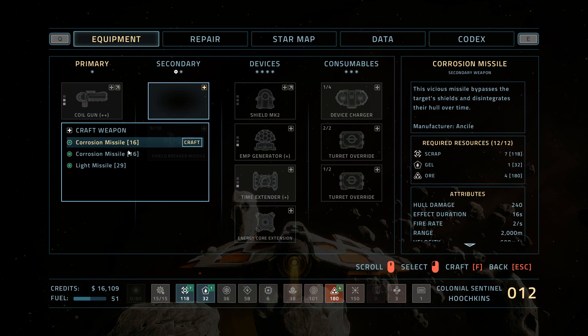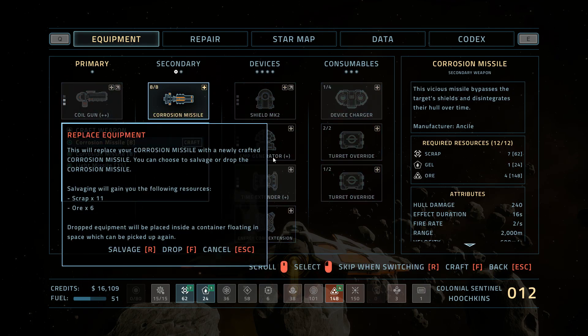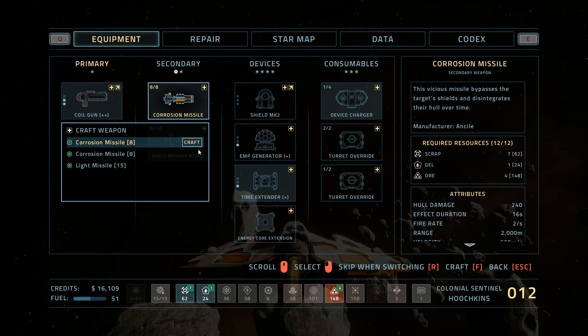You can actually craft stuff here. You can pick up all kinds of blueprints and unlockables — it's pretty neat, even paint colors for your ship. Wow, I can make so many of these corrosion missiles. These are awesome — they're almost like acidic or poisonous missiles that destroy the enemy's hull over time. It's pretty cool.